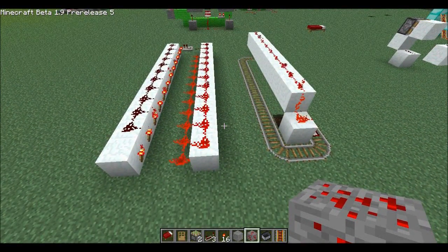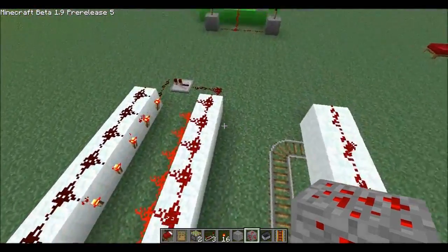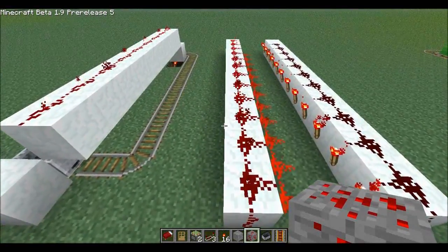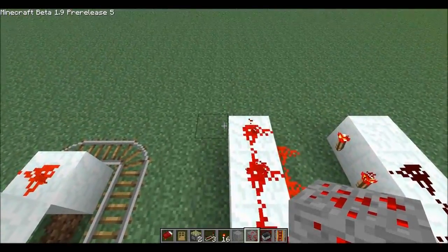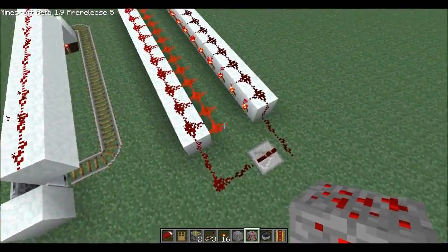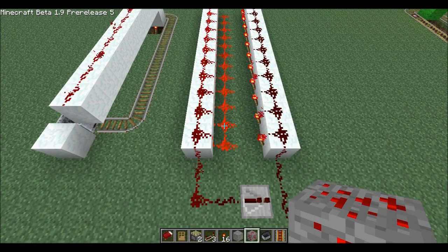The BUD is block update detection. These are two awesome arrays that you can hook up. The reason why you would want to do an array is if you're going to use a piston version of a bud switch — you can't line up the detection zones nice and tight beside each other. So that's where this thing comes into play. It does the same thing as a regular bud switch: it detects updating blocks.